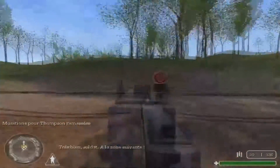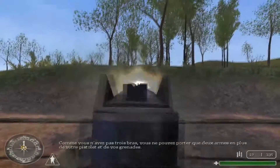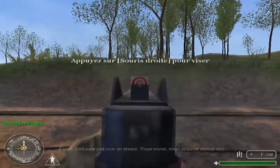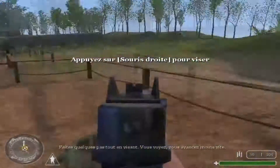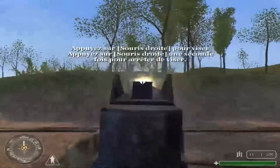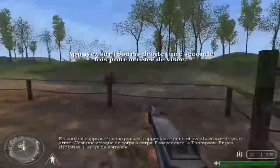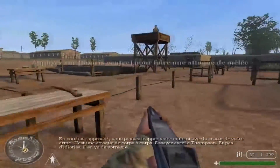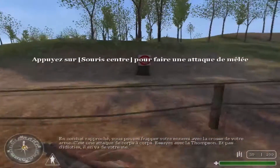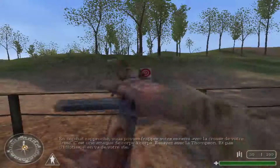Parfait, soldat ! Avancez jusqu'à la zone suivante. Comme vous n'avez pas trois bras, vous pouvez prendre deux coups sur votre pistolet et sur vos grenades. Vous faites quelques pas, tout en visant. Vous voyez, vous avancez moins vite. En combat rapproché, vous pouvez frapper votre ennemi avec la crosse de votre arme. C'est une attaque de corps à corps. Essayez avec la Thompson. Et pas d'idiotie ! Il en va de votre vie.